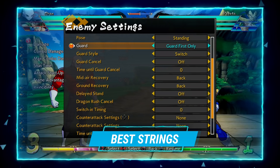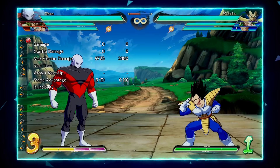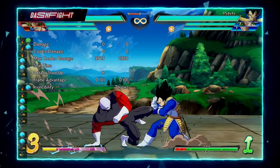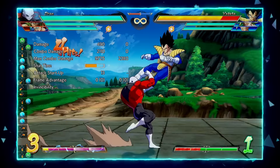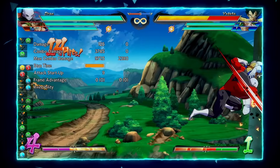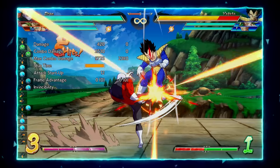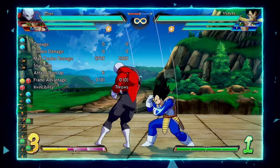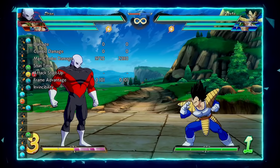We can finally move on to block strings. The first is 5LL into 2L. 2L has the unique property of being able to reverse beat from his auto combo — so after 5LL you can go right back into 2L and then into M's if you choose. As mentioned, 2L is a really good stopping point because it's a strong stagger; being only minus two and an eight-frame medium starter means if they're late on their button, they'll explode.